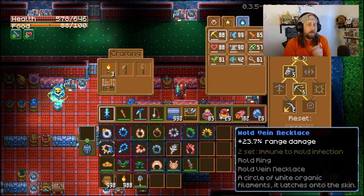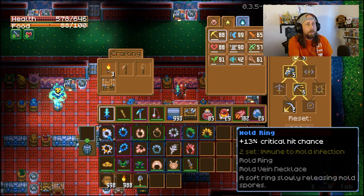Number 3 is the Mold Vein Necklace and the Mold Ring. The stats include plus 23.7% range damage and plus 13% critical hit chance, but more importantly you'll want this when going through the Mold Dungeon. Without it you'll be slowed down completely and the enemies will overwhelm you. These are dropped by the infected Cavelings and Mold Tentacles in that area — get them so you're immune to the mold infection and can move much faster in the Mold Dungeon.